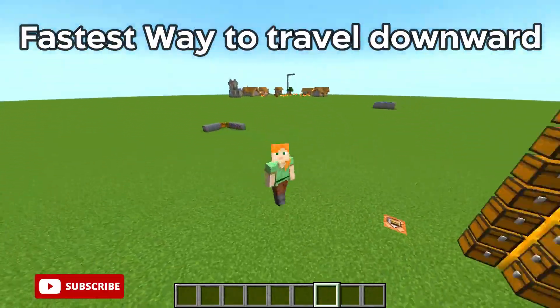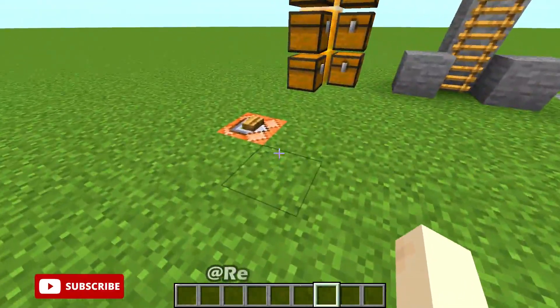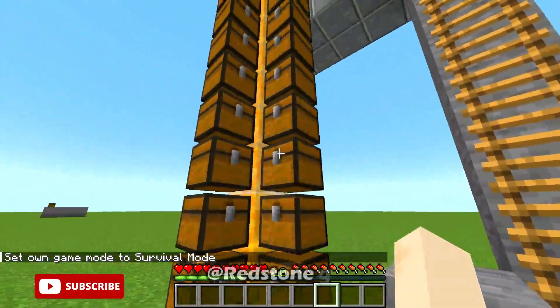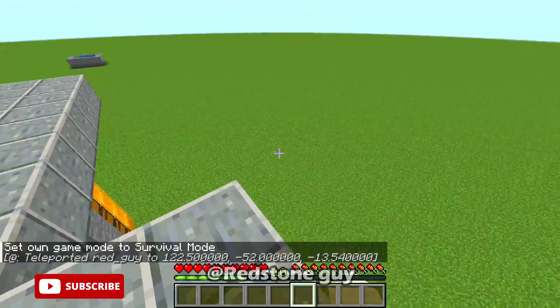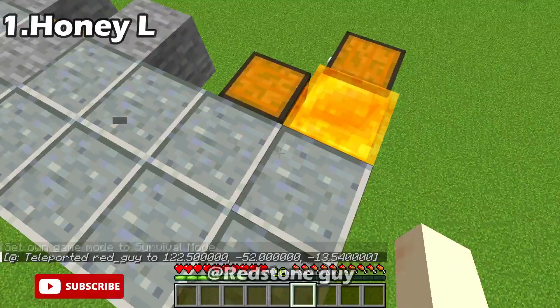Fastest way to travel downward in Minecraft. Number 1: Honey Block.